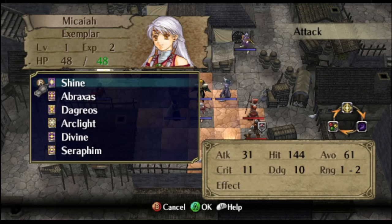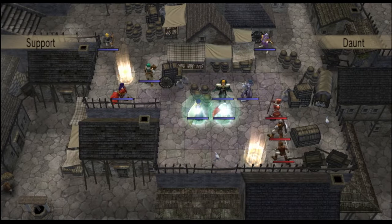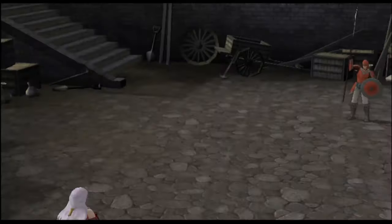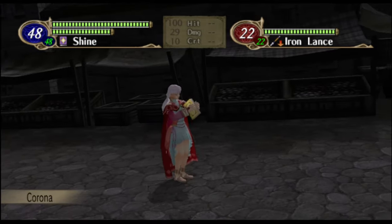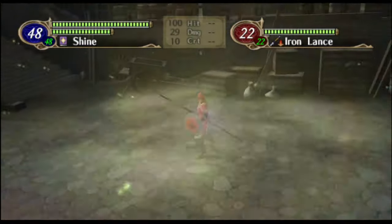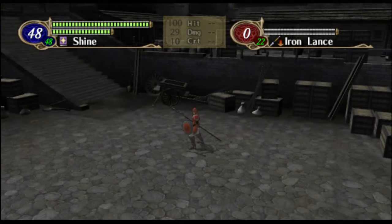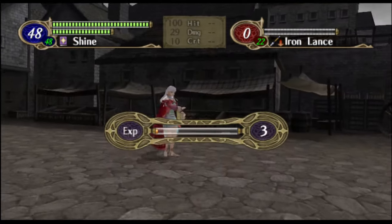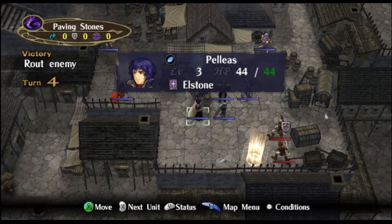And those are all the new animations for light magic. Now we'll quickly go through this — the Shine tome has already placed a barrier, so this kill won't actually place a new barrier. And yeah, no barrier now — just works as intended.